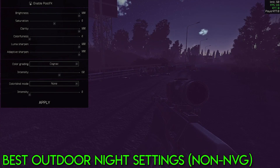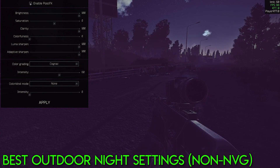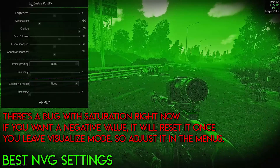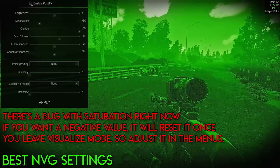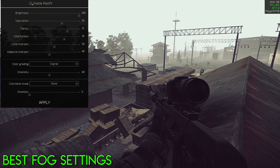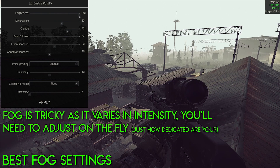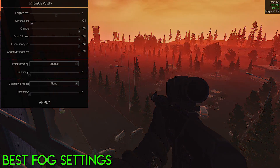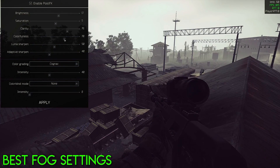For nighttime without NVGs: Brightness 100, Saturation 0, Clarity 100, Colorfulness wherever you want, Luma Sharpen 100, Adaptive Sharpen 100, color grading Cognac at 60 or higher if you can tolerate it. When using night vision: Brightness 0, Saturation -60, Clarity 100, Colorfulness 60, Luma Sharpen 50, Adaptive Sharpen 50, color grading off. For fog, start with one of the above settings and turn brightness, saturation, and colorfulness down a bit — especially at sunrise and sunset outdoors as it adds a severe red glow. Turn clarity and Luma Sharpen up and put Adaptive Sharpen at around 50 to 60.